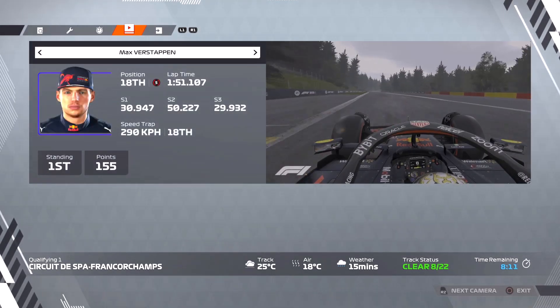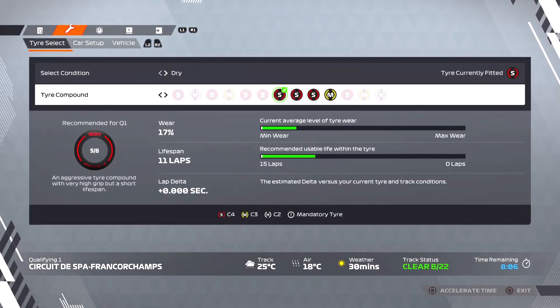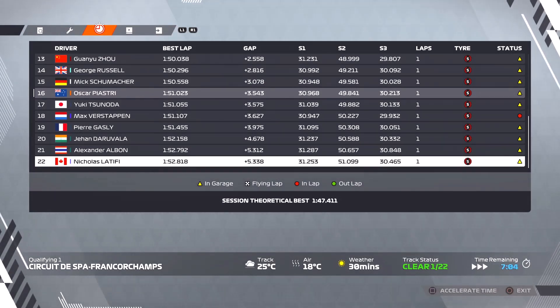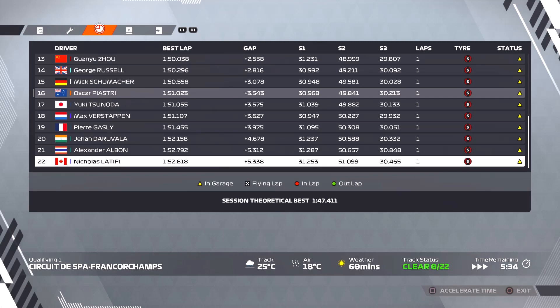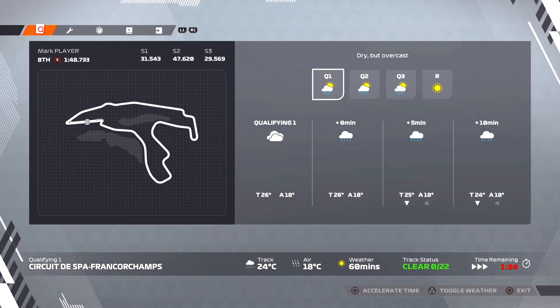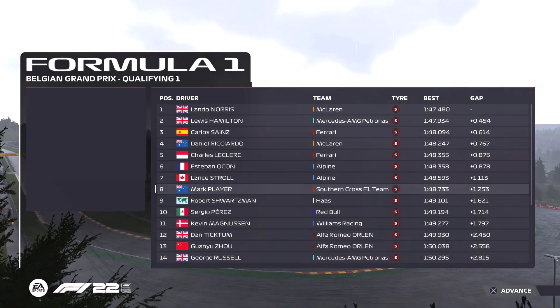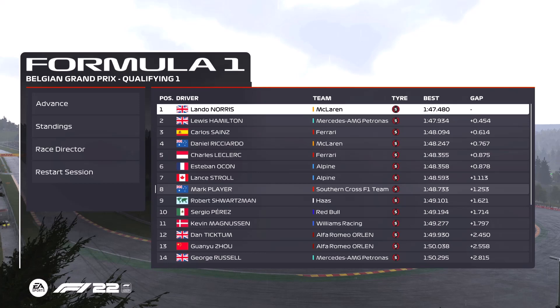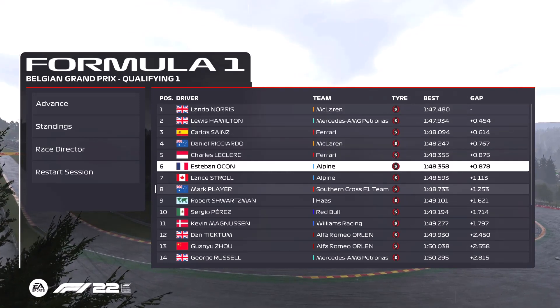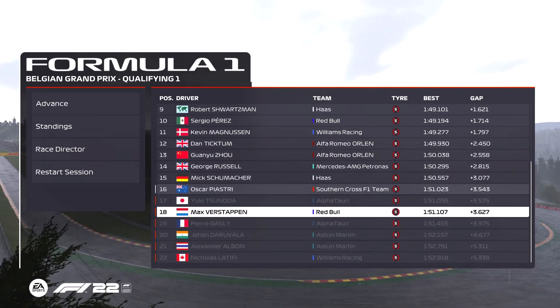Max Verstappen and Red Bull — a huge blunder there. He's backed out of it, not even attempting a second lap. The track's too wet to push on slick tires, and more rain is forecast for the remainder of the session. We skip forward in time and you can see no one going back out on circuit, the track stays completely vacant for the remaining time. Max Verstappen will be starting from P18 on the grid — the championship leader and Red Bull, a huge blunder here in Belgium.